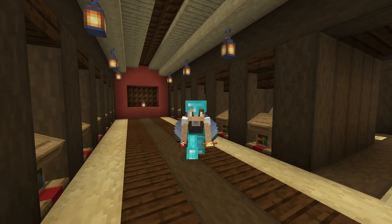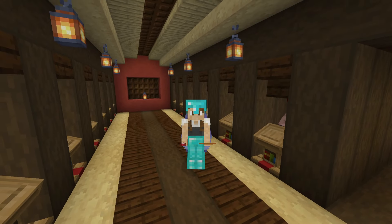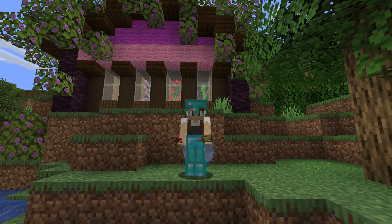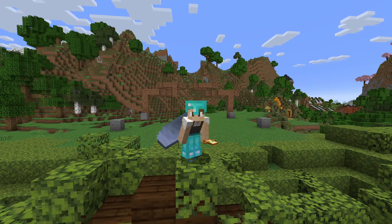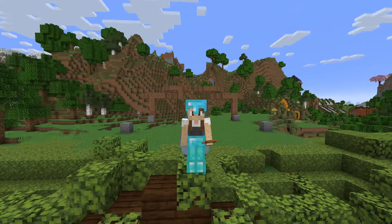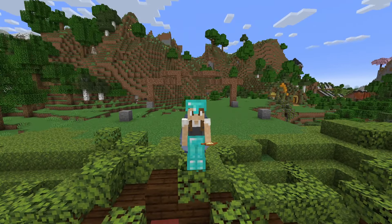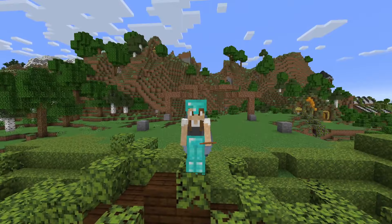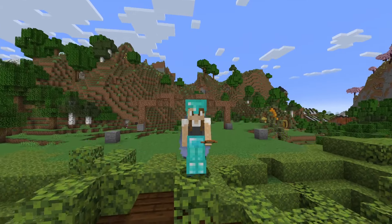Before we get into the river biome transformation itself, I've had a bit of an idea. I really don't like this flower farm, so instead I think we are going to build ourselves a couple of flower farms up here. And since we're going to need emeralds to actually buy bookshelves from the librarians, we have a few farmer villagers down there which are going to need a pumpkin and melon farm.